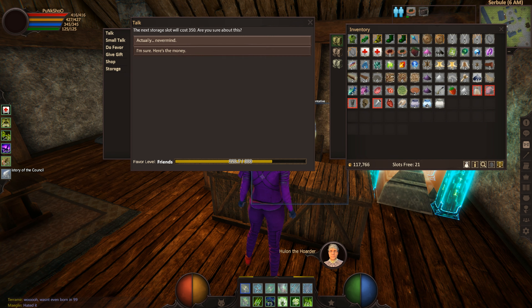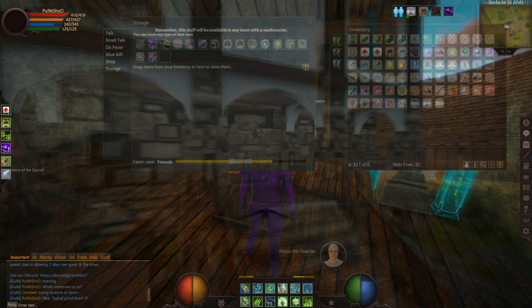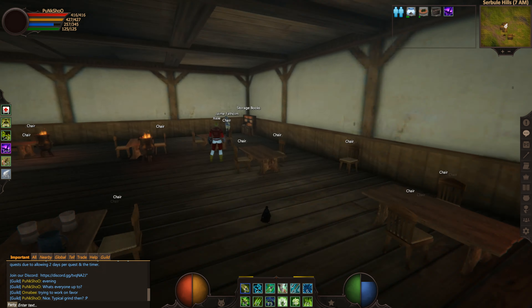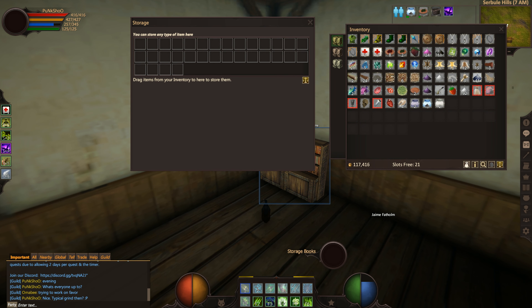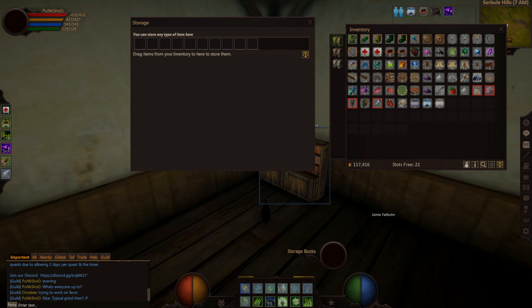There are anywhere from four to six different storage locations within Serbule itself depending on how you divide the zone up and its dungeons, as well as multiples in Serbule Hills. Be sure to check out the storage section of the wiki to find more information on how to unlock those NPCs to gain storage for the materials you're going to need for the future.